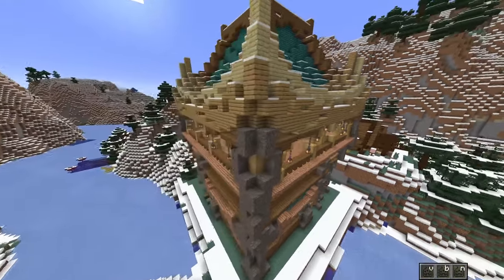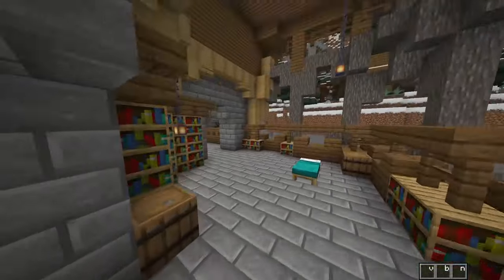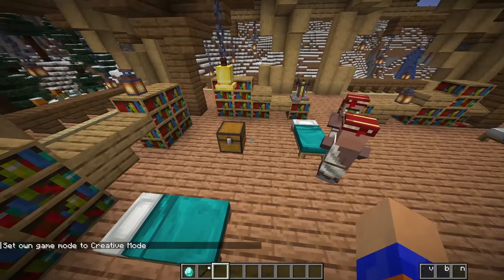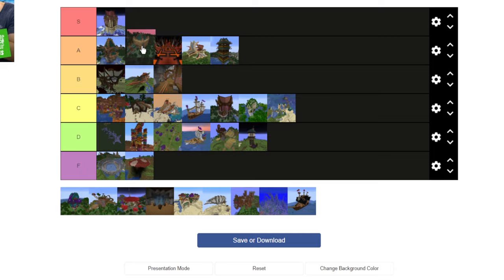The Monastery is like an already set-up secret village. It has books, a map for another place, loot with some food, and it's an easy villager trading hall since the villagers are already on the top and can't get out. So it's perfect as a starter base. This one goes in S.